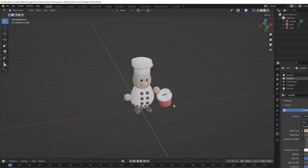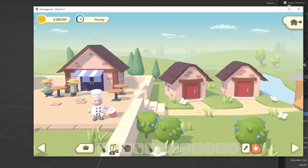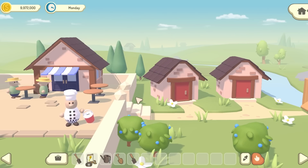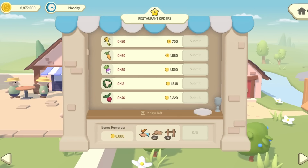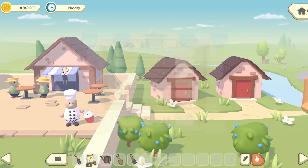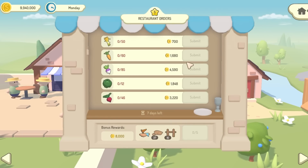I've just been in Blender making this little guy — the local chef. He stands outside the restaurant with his donation bucket and accepts donations. The idea is that this allows you to upgrade the restaurant and the tasks, because this game is all about growth and scaling. You're constantly upgrading your farm, making it more and more profitable and productive. These tasks need to scale as well, otherwise they'll become way too easy and the rewards too insignificant. When you're ready and think it's worth it, you can pay money to upgrade the restaurant, get bigger orders, and therefore bigger rewards.